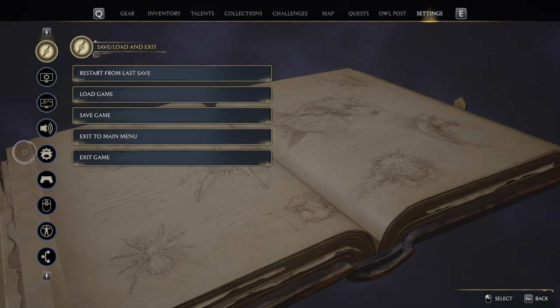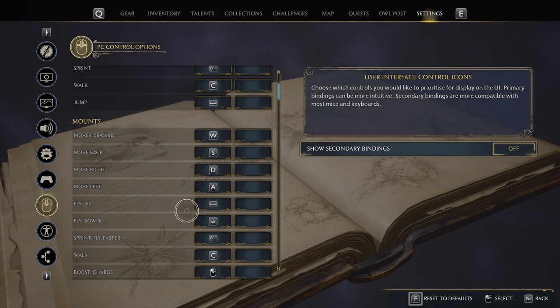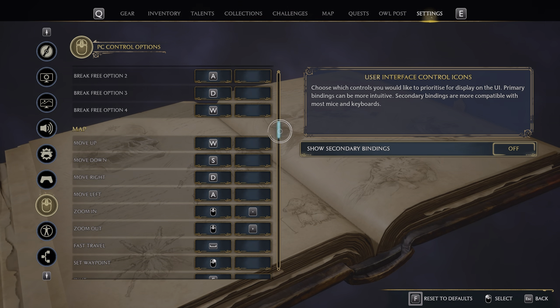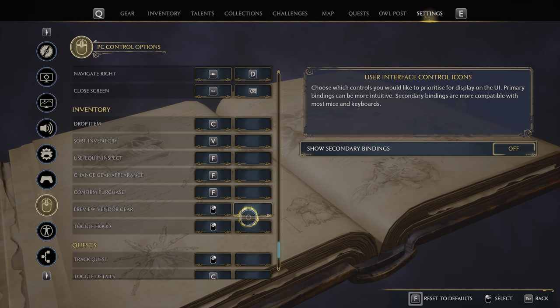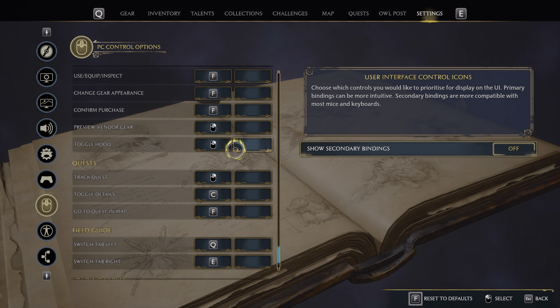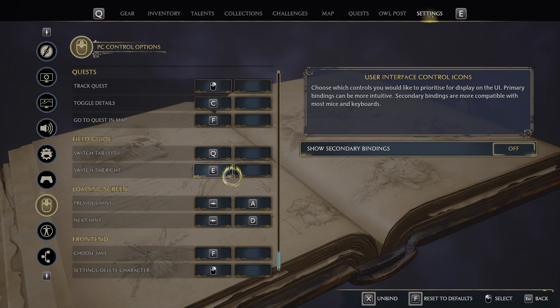I get it — Caps Lock is not necessarily a bind people want to use; there's some psychological resistance to it. But it's a really good bind. It can be a bit annoying when you tab out to type to a friend, but it's not really too much of an issue and you do get used to it. That's one of the things I would switch.